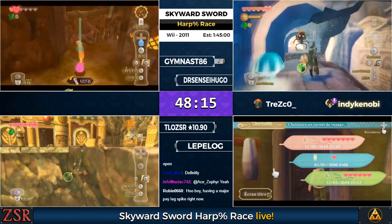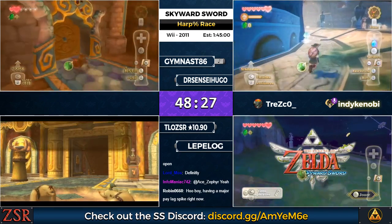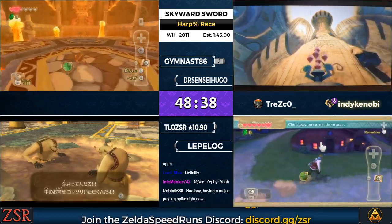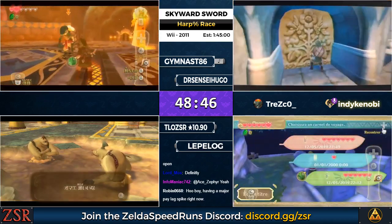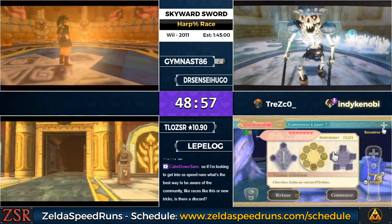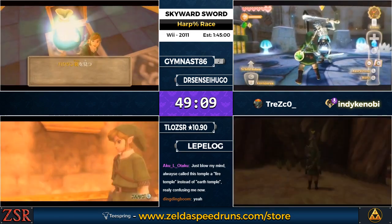If you look at TLO's stream, you can see the Earth Temple door is open — extremely amusing because the Magmas are talking about how can we get past this locked door, and the door's just open. The Magma conversation ends with one of them saying 'can't we just dig our way into the temple?', which is your hint to go collect all the key shards. Even though we don't need to do that.